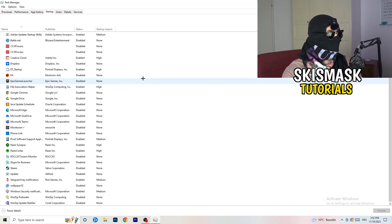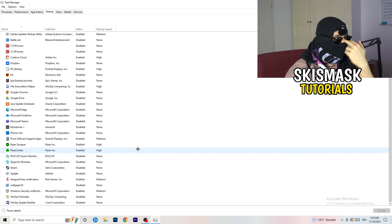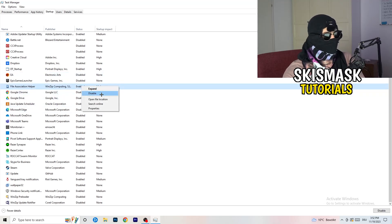Next, click on the Startup tab in Task Manager. What you want to do here is disable every single program you don't need running in the background when you start your PC — essentially everything except Windows or essential system things. Having fewer background applications frees up GPU and CPU usage. Right-click anything that's enabled and click Disable.